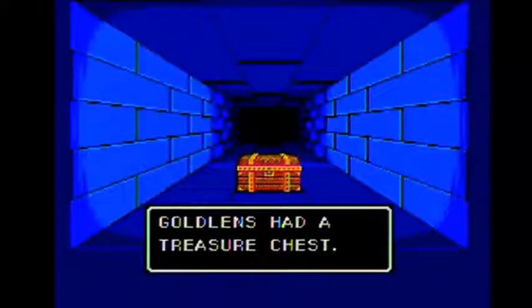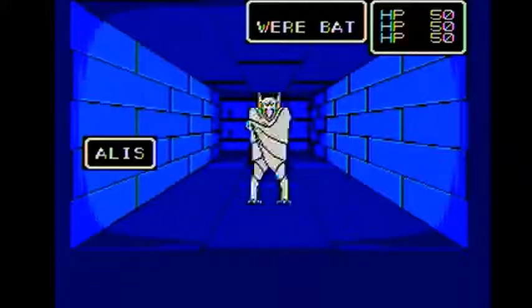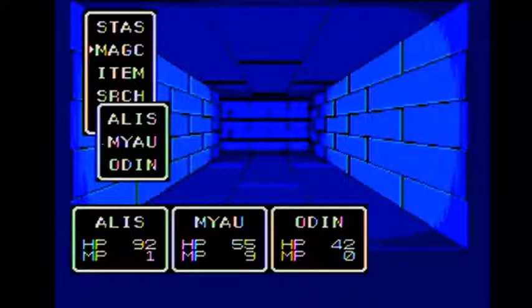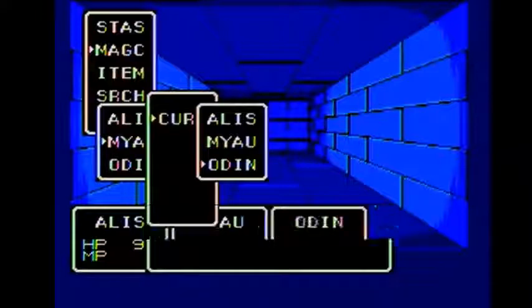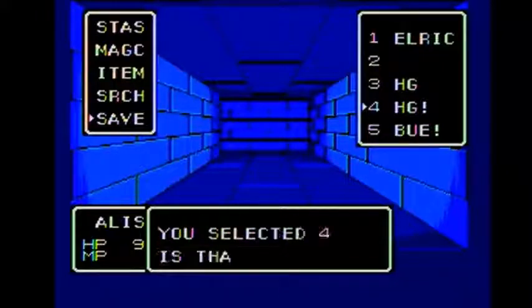Gold Lenses. Meow, keep advancing — be strong, friend. So we want to go this way — it's the only other way we can go. That looks like a dead end — nothing here. Werebats — must be the other way. Can Meow heal Odin? Is there enough MP? That's about all the healing we can really do. So we'll just save here quickly because we're at our best right now.